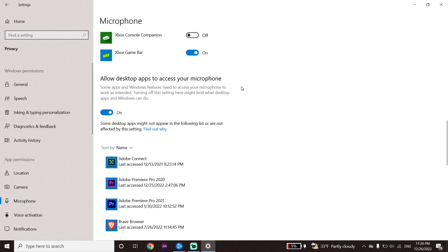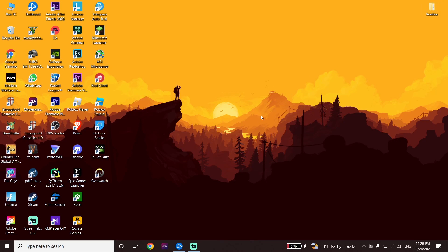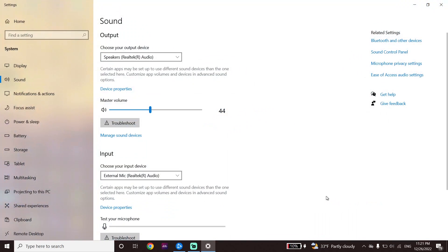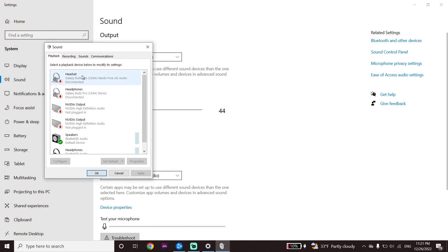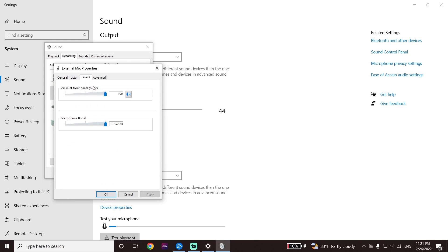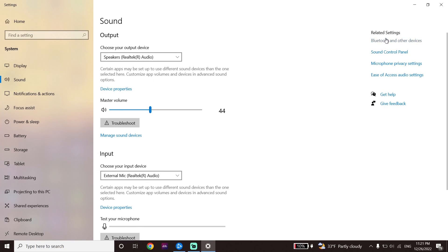If that didn't help, close this window, then right-click on the sound icon in the taskbar and click on Open Sound Settings. Click on Sound Control Panel, then click on Recording and select your microphone. Double-click on it, click on Levels, and raise your microphone volume. Sometimes this problem happens because your microphone is muted, so go ahead and unmute your microphone if it is muted, then click OK.